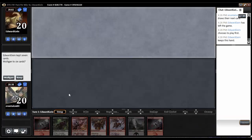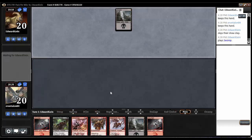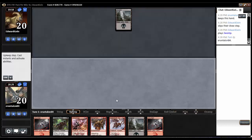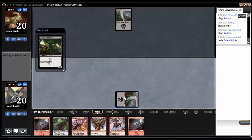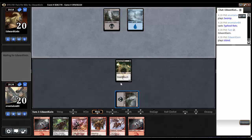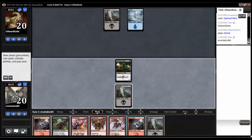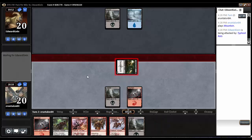We've got another keepable-ish hand. We've got a dash on three or a play on three. We're going to need some other stuff, but it's a keepable hand. Swamp and nothing — cool. Typhoid Rats, that's not bad. Pass the turn. Let's see if we see another hand. Nope. Top deck of land — perfect. Don't say that too often.